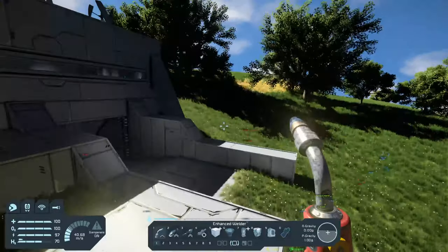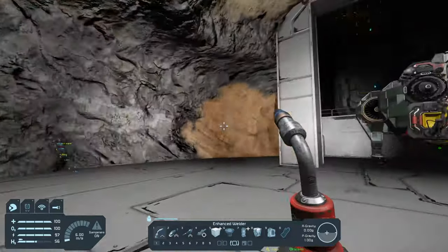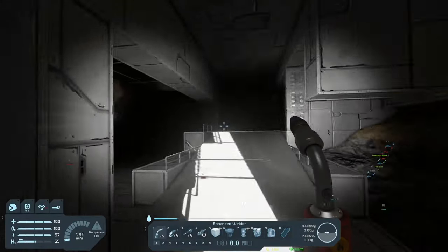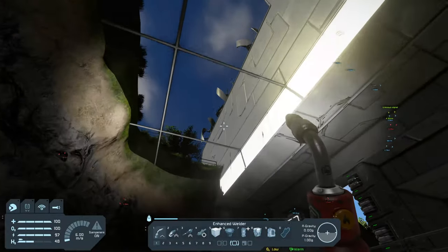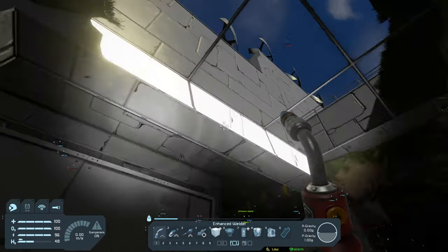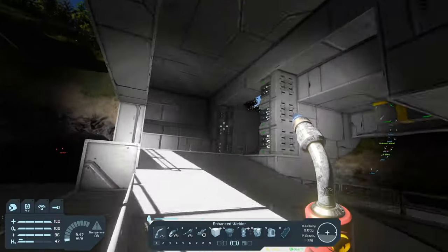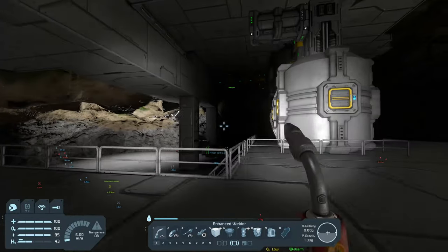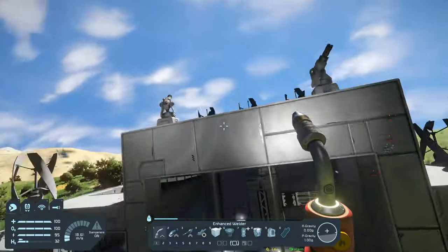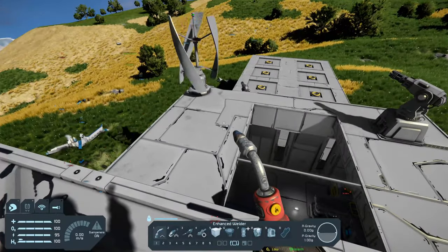We don't have any drones yet, so we need to get some built. I think we're going to go underneath the base and build at the back here — dig this area out in front of me and to the back, then put the printer under here. I was also thinking about this skylight area — it doesn't really match the base, so we can turn it into a grinding pit quite easily. But for now we'll get the mining ship down here, dig out a big hole, and come back when we're ready to start building the printer.